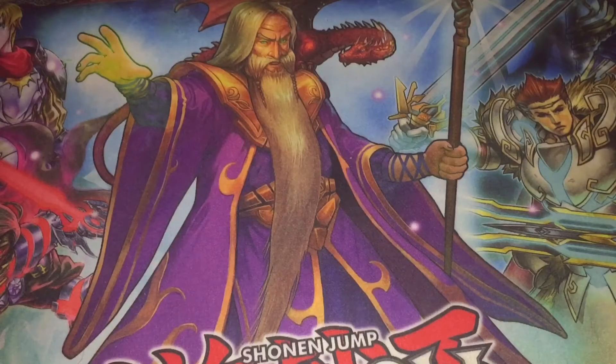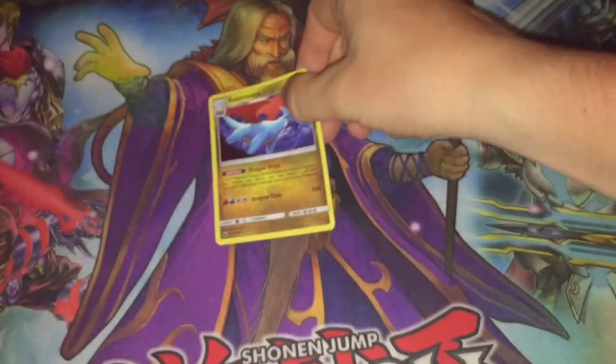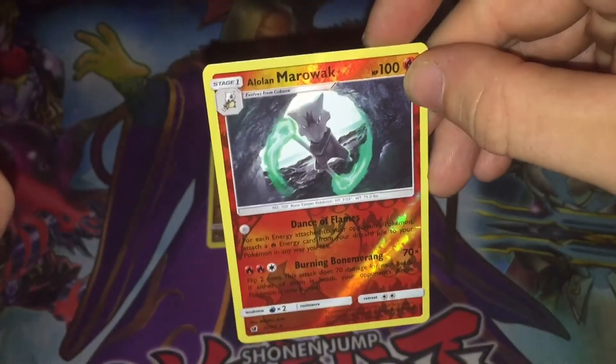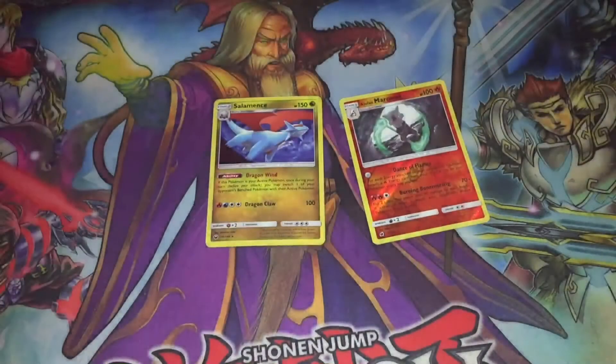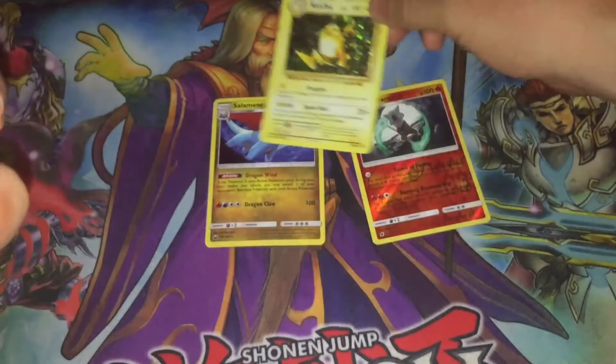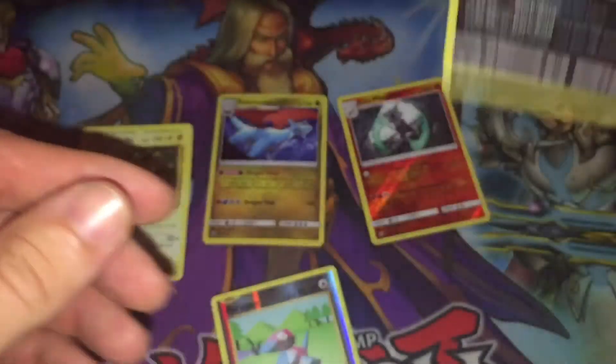To wrap this up, what we got out of this pack was a Foil Salamence — very nice — an Alolan Marowak, a Raichu, a Porygon, and we also have a Darkrai.